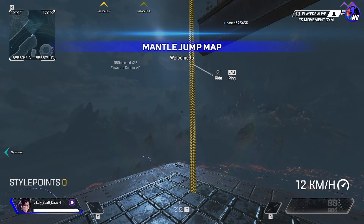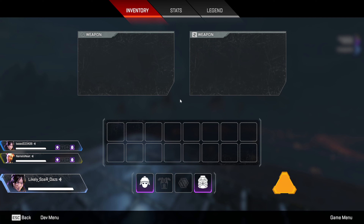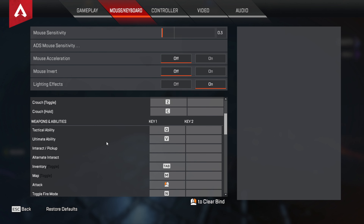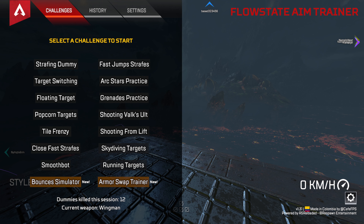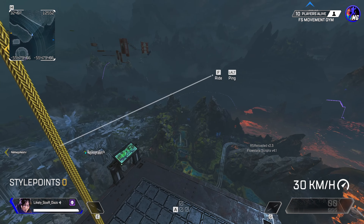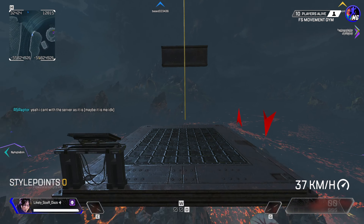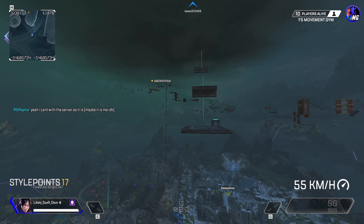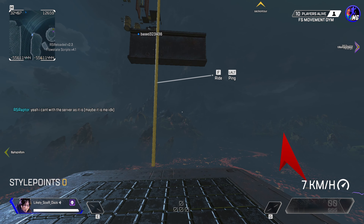Did I remove my interact key? I guess I removed my interact key. If you miss those things, remember to update them — I'm surprised I missed that. Then you go for the mantle jump. If you miss it, I guess it is what it is. This is a good way to practice — you keep doing it over and over. I can't tell if it's the server or me. There are people that have problems but it's not perfect — that's okay, it's free, enjoy it.